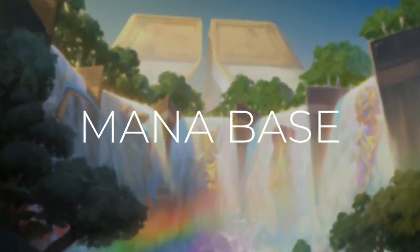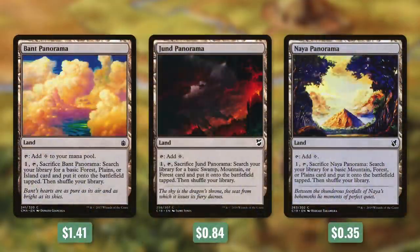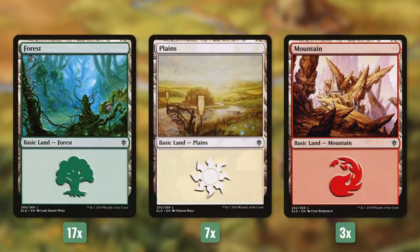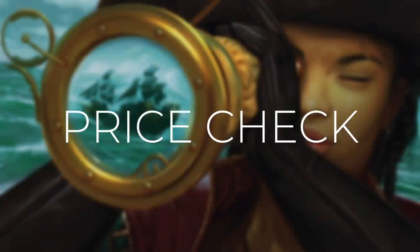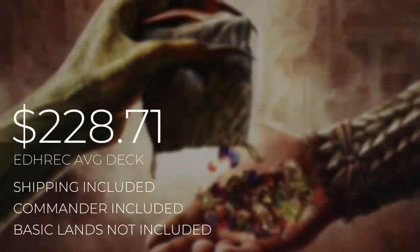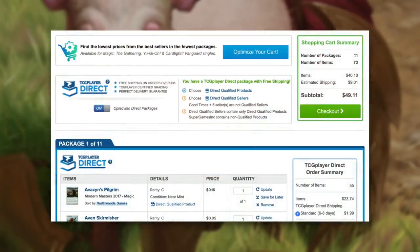Now that we've gone through the spells in this deck, let's go on to the mana base. First up we're running Command Tower and Exotic Orchard. Next up we're running three of the panoramas: Bant, Jund, and Naya. Then there's Sungrass Prairie, which we can pay one and tap for green/white. Finally we're running 27 basic lands — 17 forests, 7 plains, and 3 mountains. A quick reminder that our deck costs are calculated using TCG Player optimization, including heavily played and damaged cards. The average Marisi EDH rec deck will set you back $228.71, but our deck comes in at $49.11. Prices can and will fluctuate over time, but with these deck costs I want to be as transparent as I possibly can.